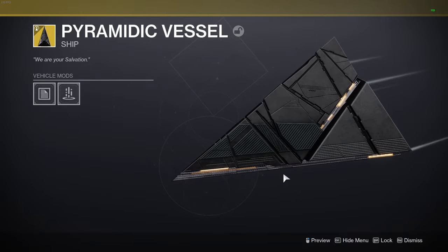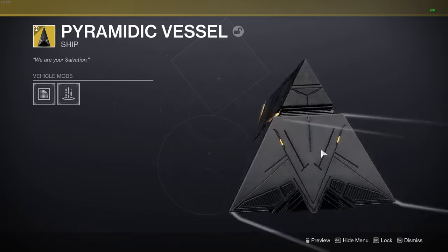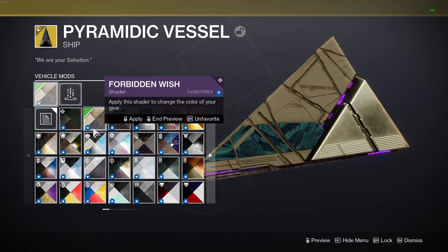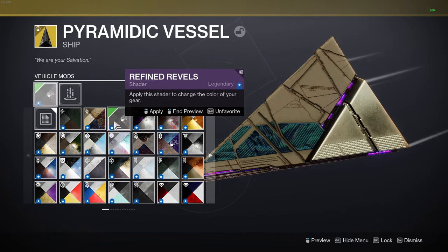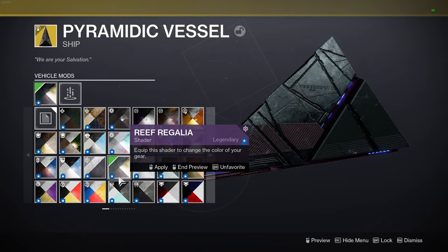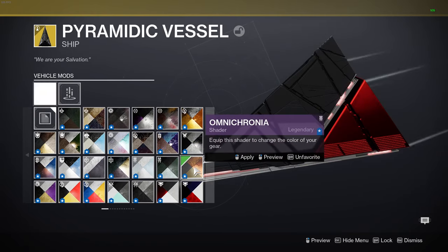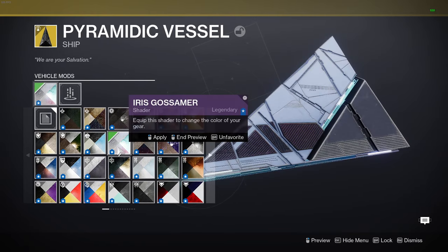Instead of using whatever ship you were using, you can now become a disciple of the Witness and fly around using this. It shades, so if you want you can make it look all fancy in your own colors — you can make it have Guardian Games colors, for example. Well, thank you guys for watching.